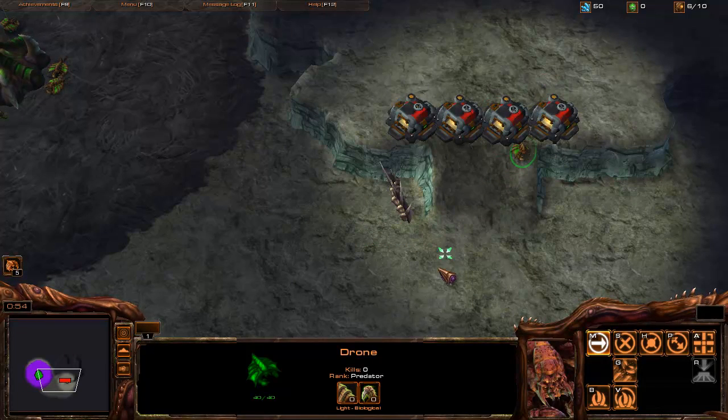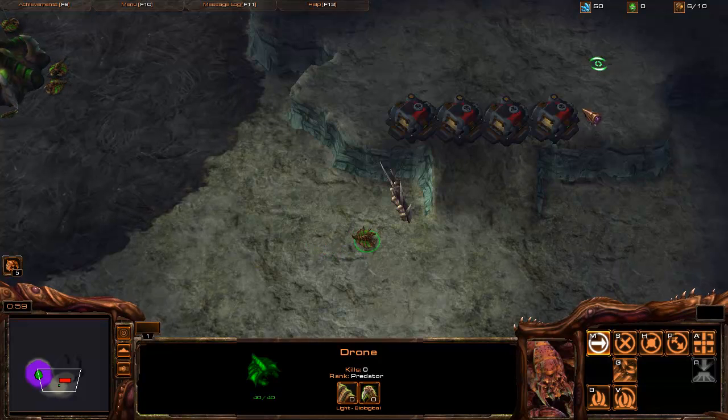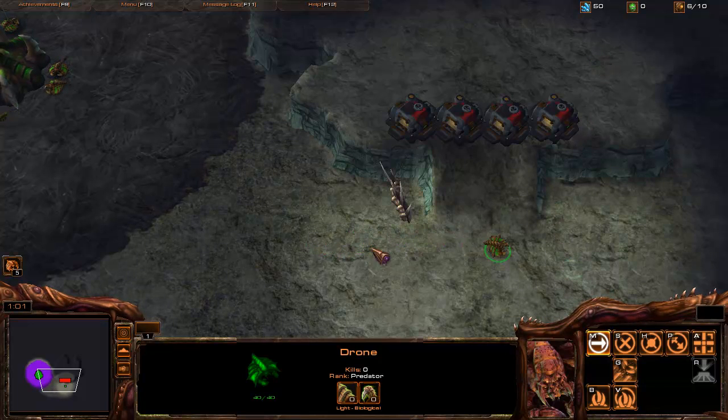Click once. Next, you can find the location of your opponent a bit faster. And, what's more important, you can do it sneakily.